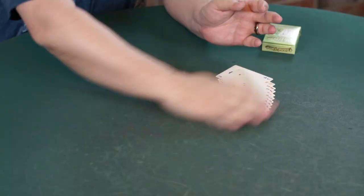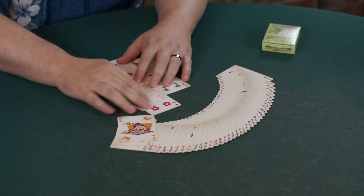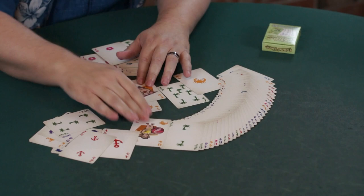The Island Deck is a 54-card deck. It's six suits with the numbers ace through seven, and then a queen and a king in six suits.